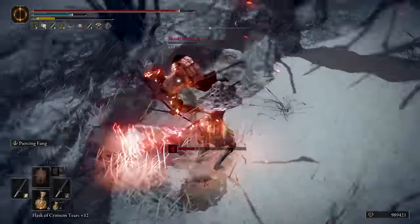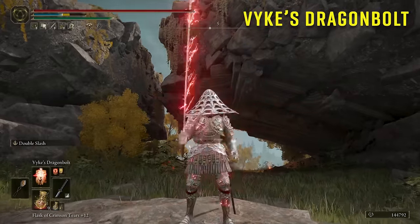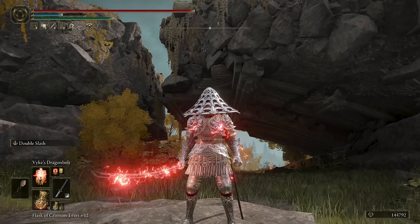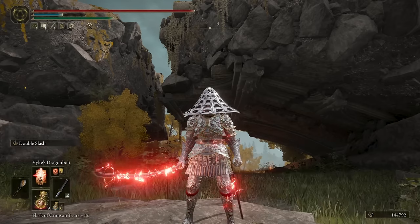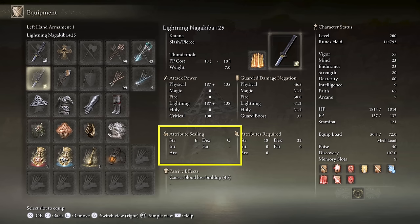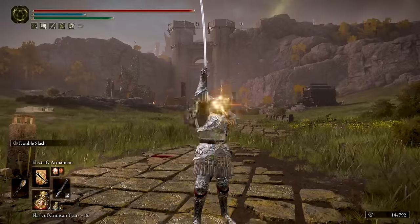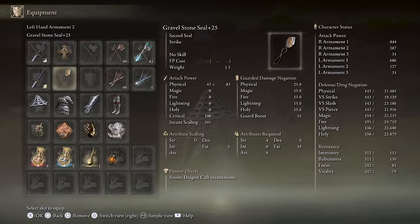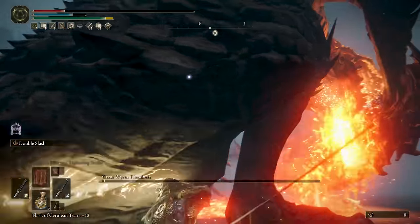Remember that this is a lightning-focused build, so on the main hand we want to infuse it with lightning using Electrify Armament or Vyke's Dragon Bolt. Both apply the same amount of lightning damage, but Electrify Armament lasts longer so we don't have to buff as often. If you want to use Vyke's Dragon Bolt — I know it looks awesome with the red lightning all over the character's body — by all means use it. Fashion souls for the win. On the main hand, I use Double Slash as the Ash of War with Keen affinity to be able to apply Electrify Armament, and on the off hand the Thunderbolt Ash of War with Lightning affinity. The max level Nagakiba scales A with Dexterity with Keen affinity and C with Lightning affinity, which is not bad. By default the off hand will have more attack power, but when you apply Electrify Armament to the main hand, it will jump and surpass the off hand's attack power.